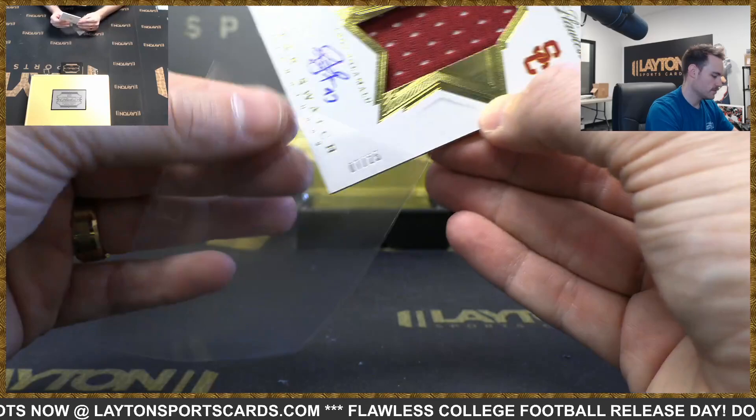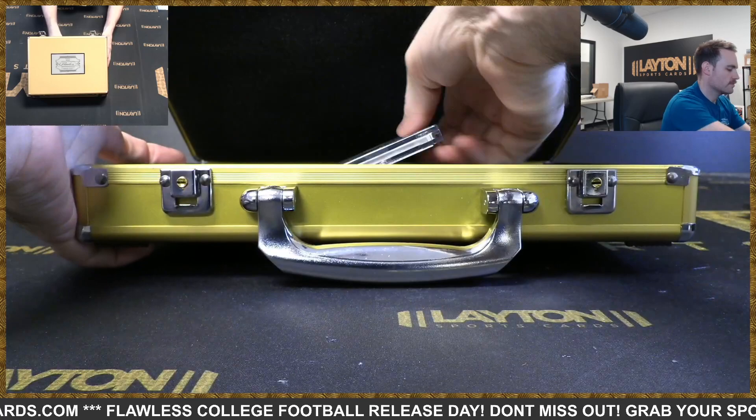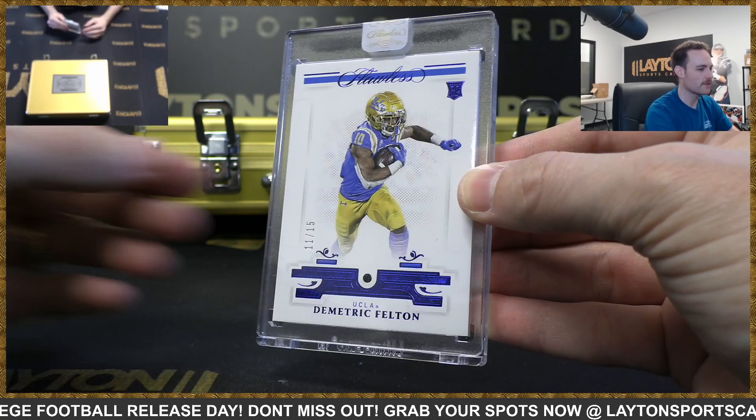My hair looks almost just like Polamalu's — almost. Rookie Sapphire 11 to 15 — Dimitri Felton, AFC North, Browns.